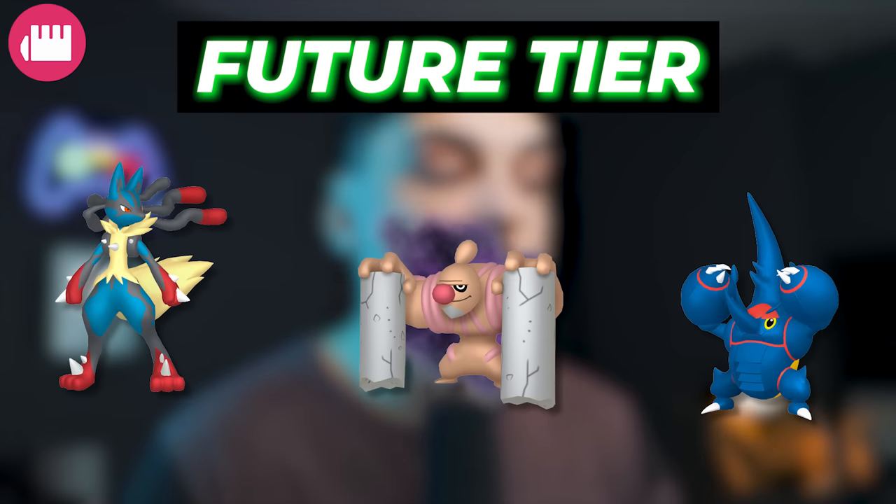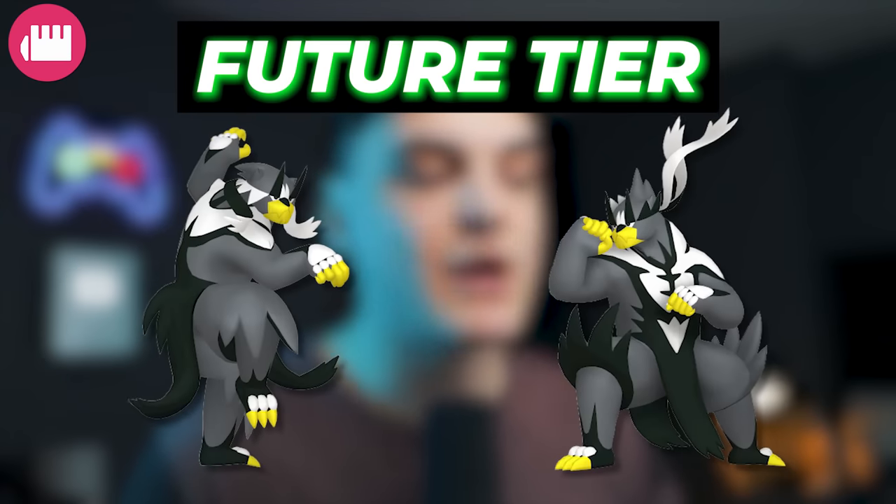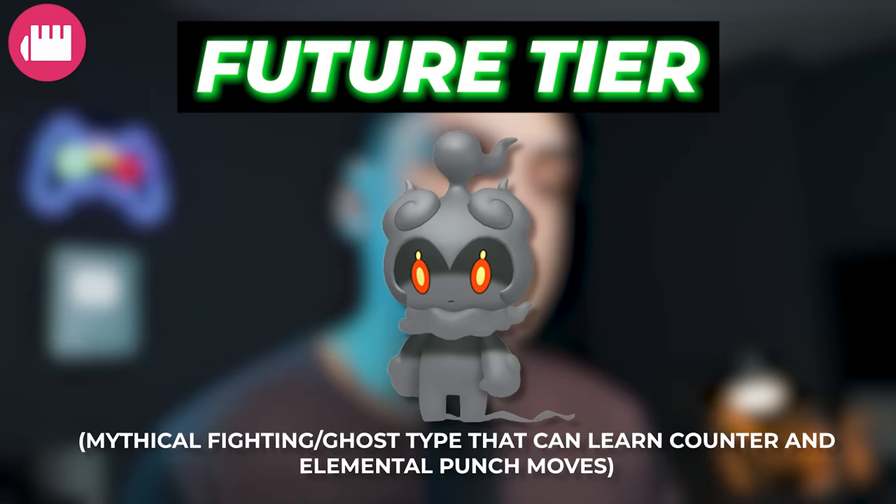In the future tier, Pokemon to look out for are Mega Lucario, Shadow Conkeldurr, Mega Heracross, Rapid Strike and Single Strike Urshifu, and finally Marshadow. All these Pokemon, if they come to the game, could definitely be at the top, but I don't really see anything taking over Terrakion — it's just that strong.